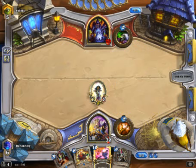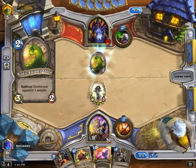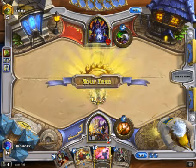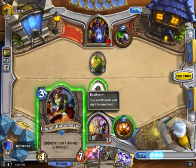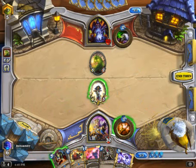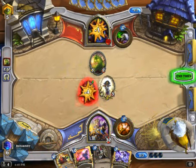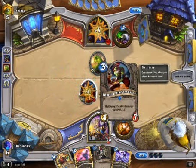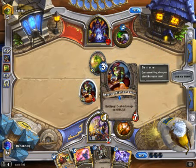He's got a Life Tap, right? There's no secrets here. No turn one play. Coin? Acidic Swamp Ooze? Interesting. I can do a couple of things here — we're gonna play it out. This might die, but now he has to choose between getting rid of that 4-3 or killing this. Circle of Healing, Injured Blademaster — because of the Circle of Healing interaction with him, it's almost an auto-include for me.